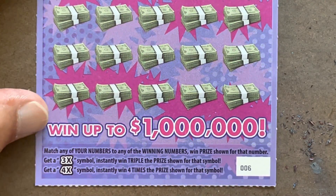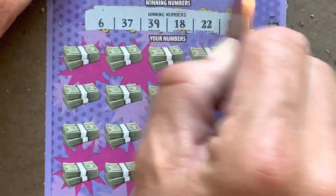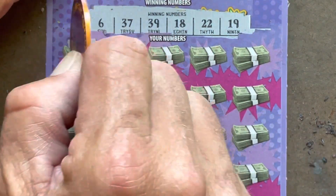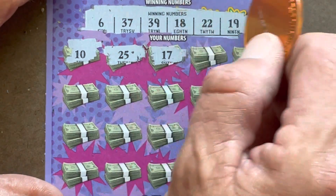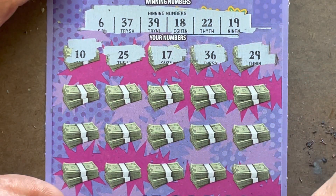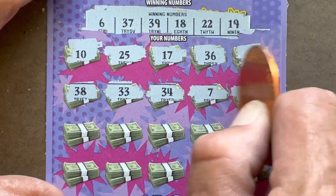Triple or Quadruple It — it is a matching number game with two different symbols. You've got the 3x and the 4x to get you three times and four times the prize. We are on ticket number six. Give us a symbol, give us a win — we need to break the ice. We're looking to match 6, 18, 19, 22, 37, or 39. We've got a 10, nope. 25. We've just got the 22, 17. We've got 18 and 19. 36, 36 — we've got 37. 38 — in a sandwich we've got 37 and 39.